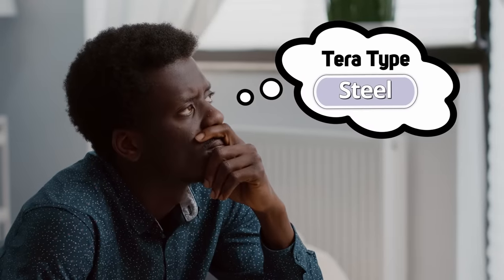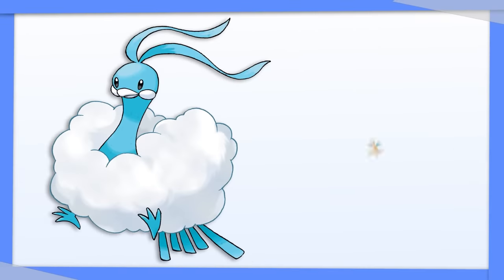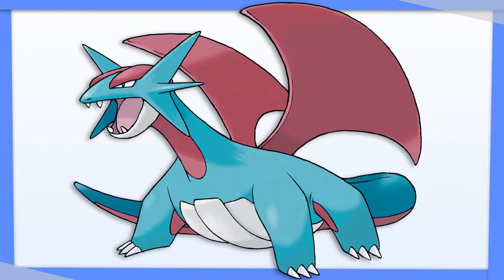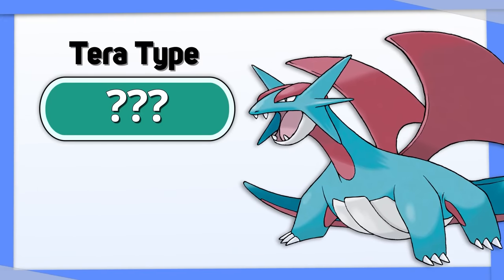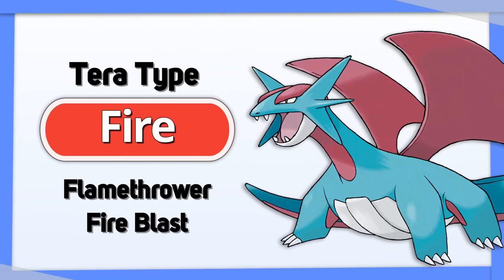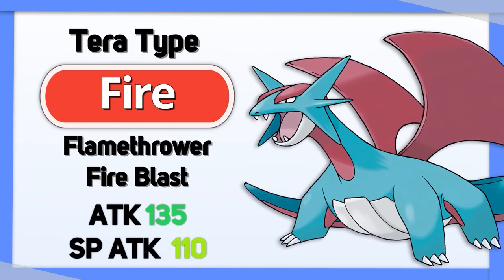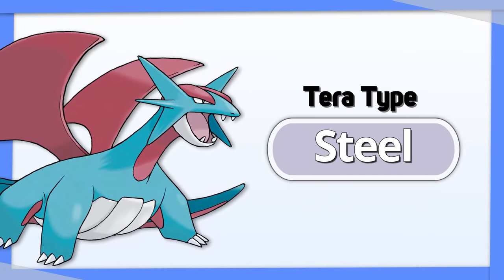Salamence: you're probably thinking that Tera Steel is the way to go here. After all, both Altaria and Dragonite favor Tera Steel. But unlike those Flying Dragons, Salamence is more offensive in nature, and its Tera type should help it clear out pesky Steel types that get in its way. Tera Fire Salamence takes advantage of the Fire moves it learns and its strong offensive stats, at the cost of some bulk. If you do want to run bulky Salamence, Tera Steel is of course a fine option as well.